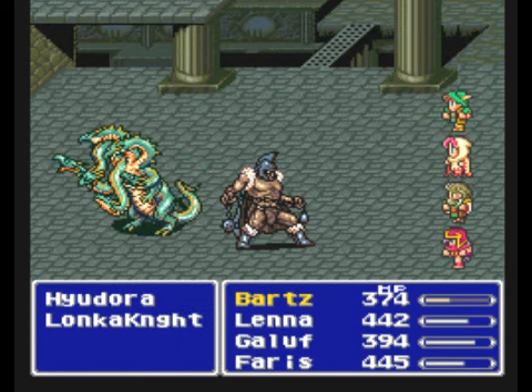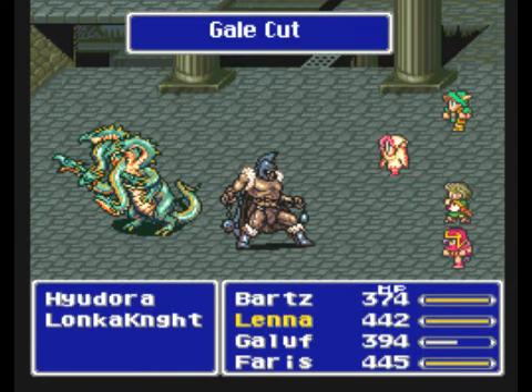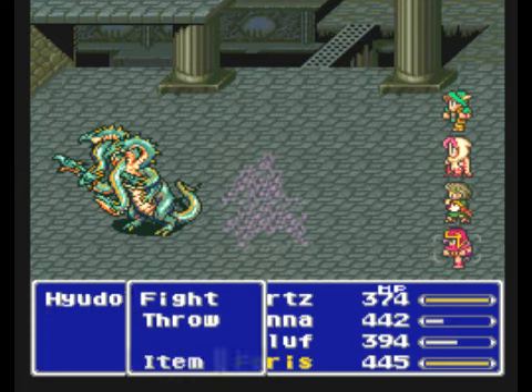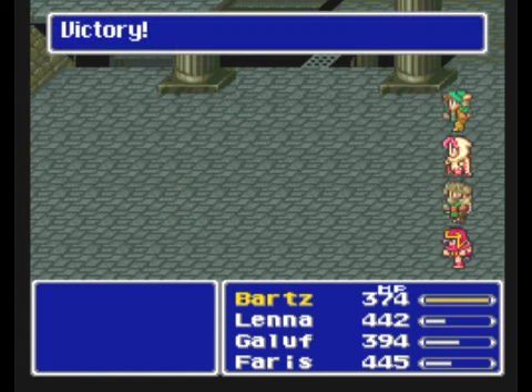There we go — I knew you could do it, Bartz. Lovesong really won't help. By the way, Vitality Song will cast Regenerate on all your party members. That might be useful for longer boss fights, but I usually have better stuff to do with Gallif because he has access to Blue Mage.